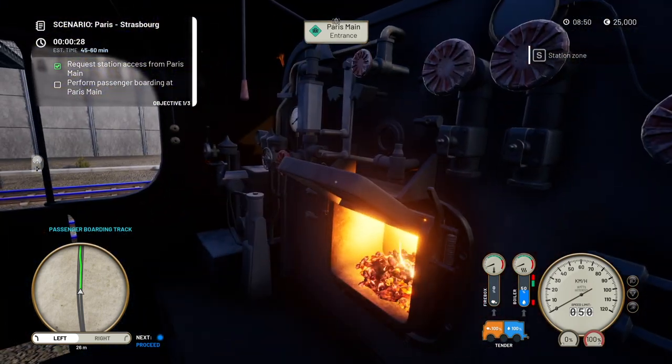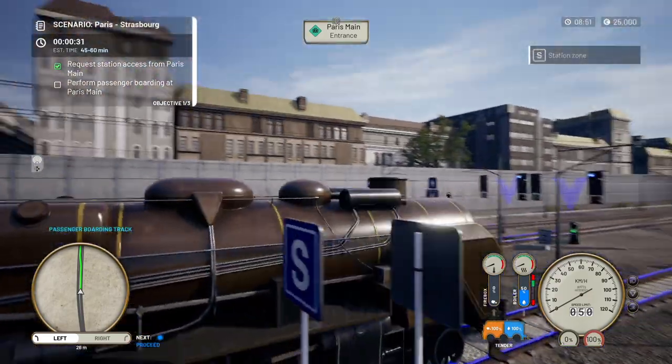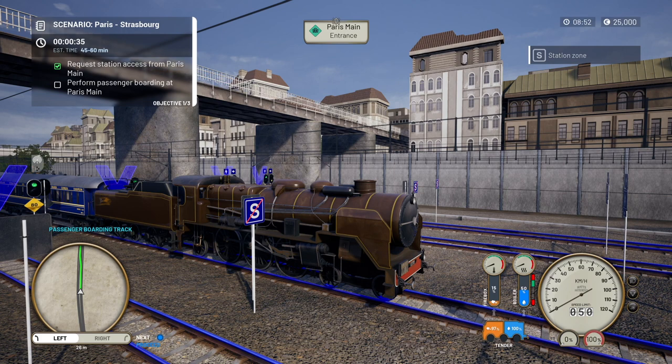You can shovel coal manually or it's faster from outside, so I'm going to do it from outside using those controls. Holding Circle, you can see the firebox — D-pad left fills the firebox. The firebox is now building up, the fire will start to get hotter. You can see the needle on the dial above the firebox — once it gets into the green we've got enough heat.